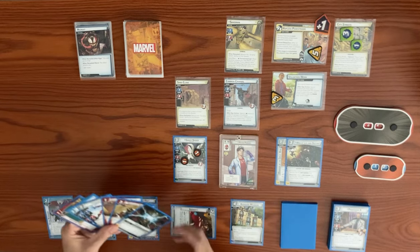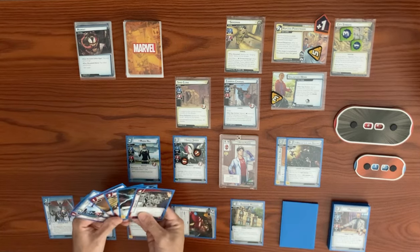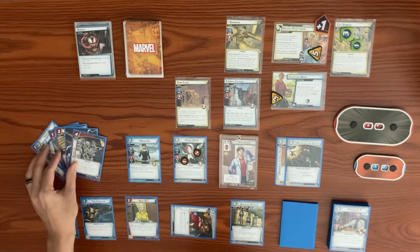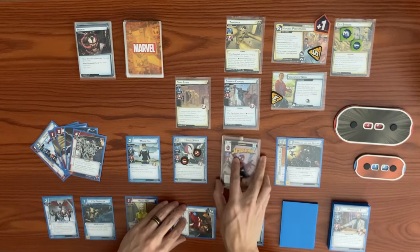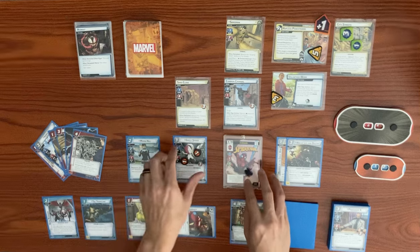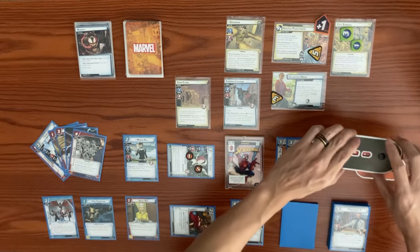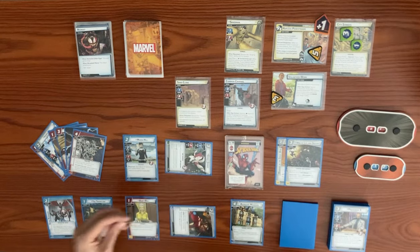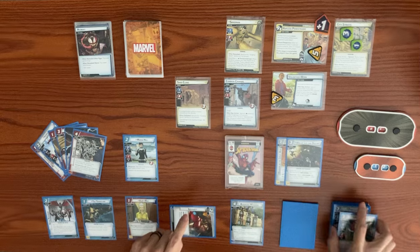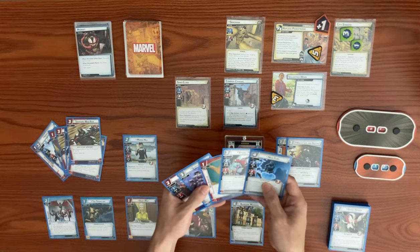We play Maria Hill using Scientist for a mental resource and Ingenuity for a second mental resource. Maria Hill's entry effect lets each player draw a card — we get Webbed Up. We flip to hero form. Ghost-Spider swings for two at Sandman, bringing him from six down to four. She takes consequential damage and is defeated. Her defeat trigger lets us search our deck for an identity-specific event — we get Swinging Web Kick — and shuffle.